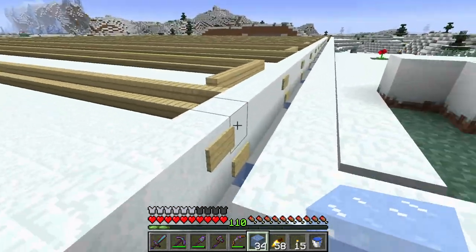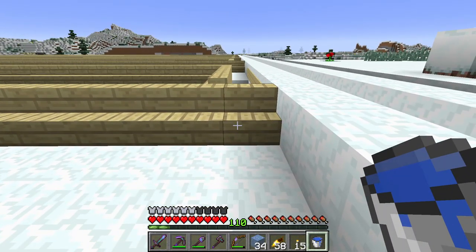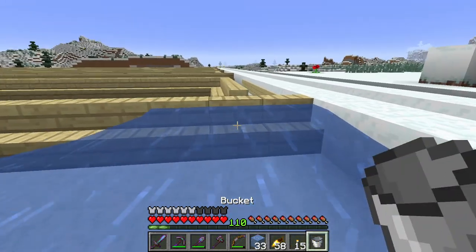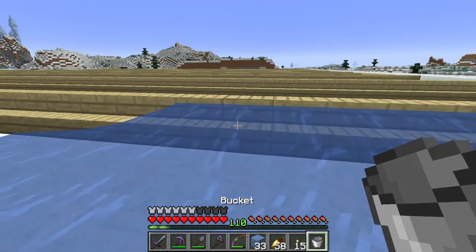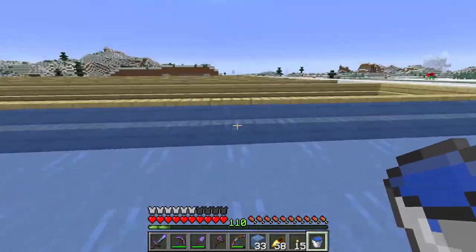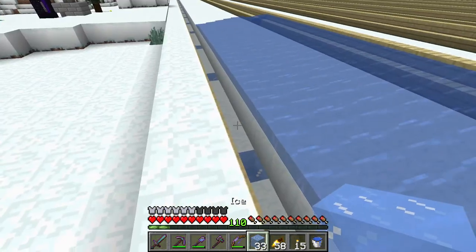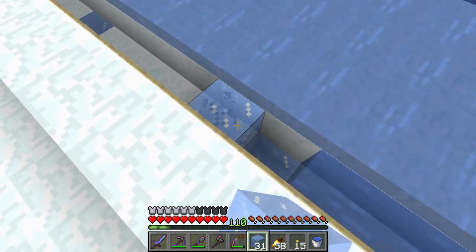I've placed in all of the ice, all of the signs, all of the stairs — everything is ready to go. Now we just need to start flooding this up. A second bucket would be rather useful here. You can create infinite water sources through the stairs, which is going to make this not too bad to do. I'm going to do these strips first, then all of these others — because once ice starts forming here it'll be a bit harder to place everything.